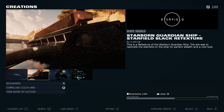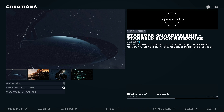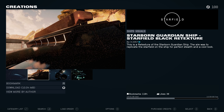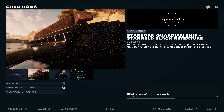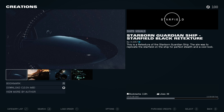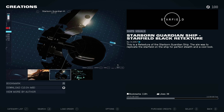This is the Starborn Guardian Ship Starfield Black Retexture by X2357. It basically changes the Starborn Guardian to be more spacey. And just from the pictures, it looks awesome. It kind of fits the aesthetic — I could see the Hunter rocking this sort of ship. It's a little sad that in the base game the Starborn Guardian ships don't really have any distinct varieties. Mods like this alleviate that somewhat.